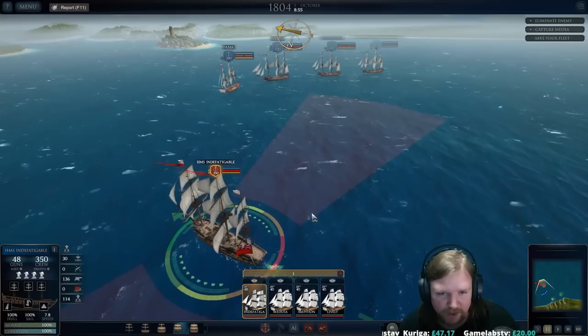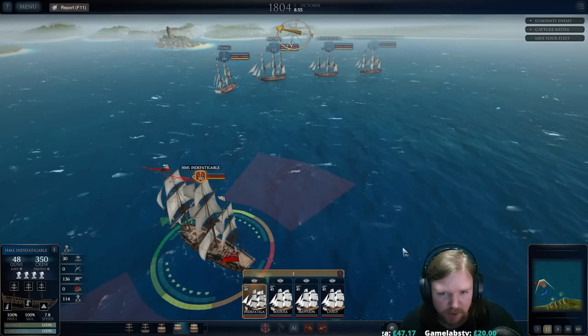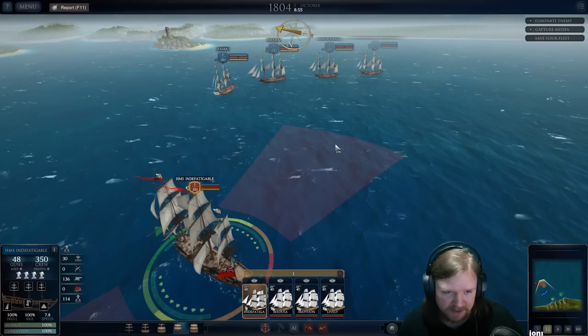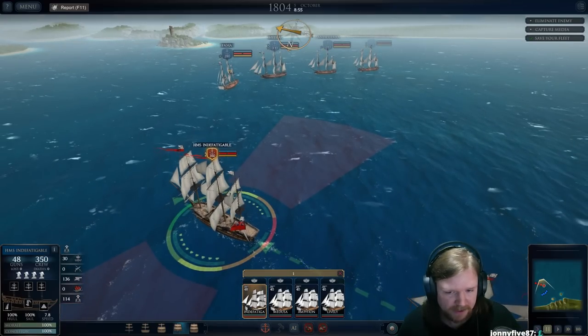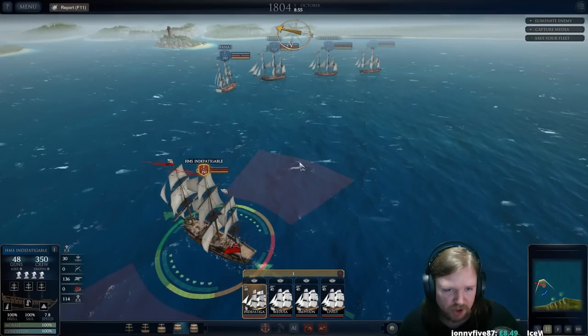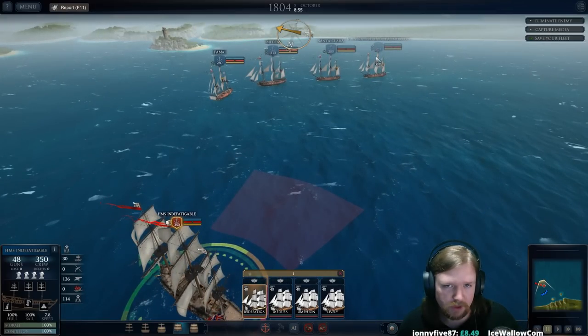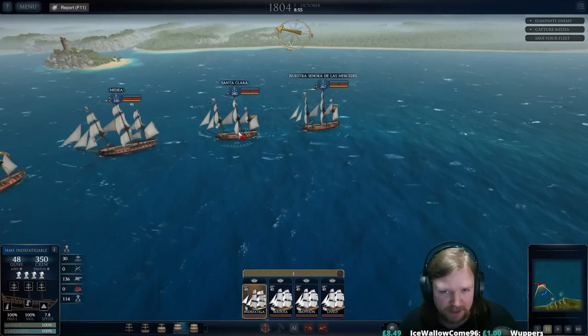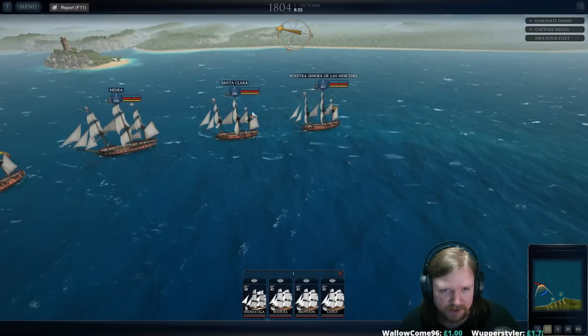If we click on this we can see the ranges — they do change with different shot types. Round shot hits armour and hull. Chain shot hits sails and basically tries to slow them down or completely incapacitate them. Grape shot hits the crew. The crew is the number, as I mentioned before. So the Nuestra, even though it's probably the same class as the Santa Clara, has a smaller crew right now.